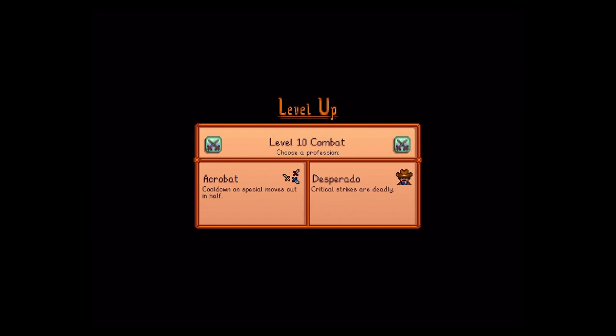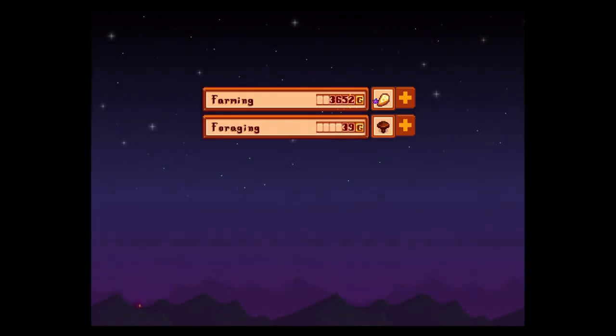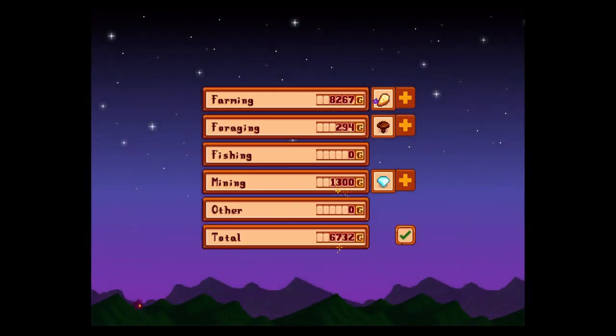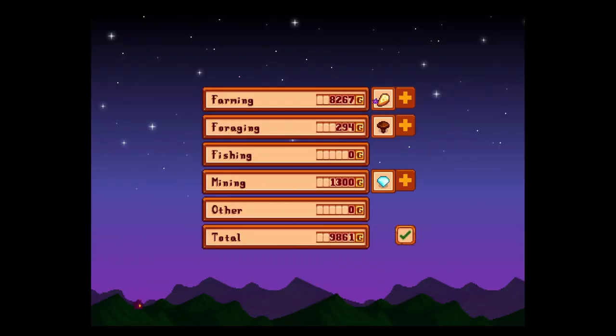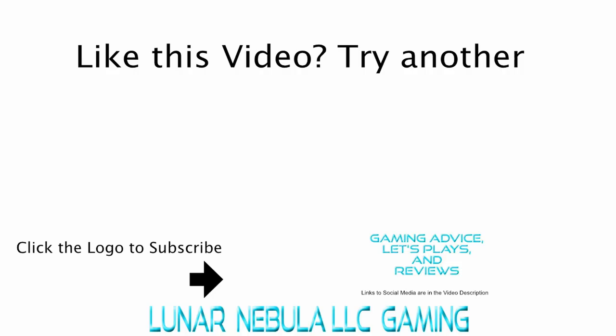Well, dear viewer, leave a like if you've enjoyed Stardew Valley. Oh, we're finally level 10 in combat! Hmm — cooldown on special moves. We have a special move? Clearly the auto combat doesn't do the special moves. Critical strikes are deadly — seems great for auto combat. So we're a desperado now. Well, we made some money. Clearly farming is superior for money making, because we spent a lot of time in the mine, and this is how much money we made. Well, dear viewer, I hope you've enjoyed this video. Have a great day, we'll see you next week.